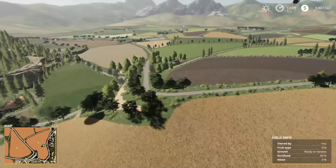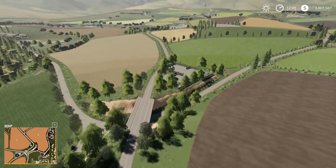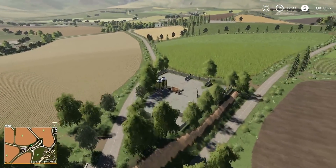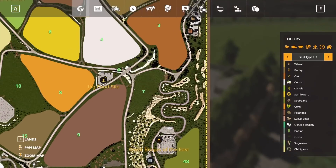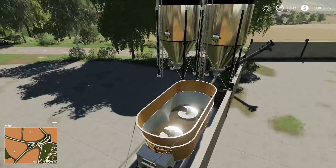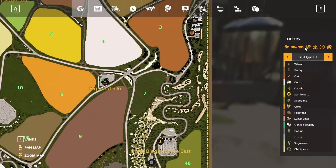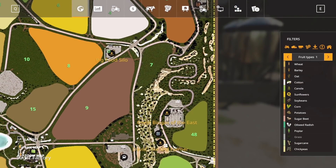Over here we have a pig food silo. I'm assuming you're able to store pig food here and potentially mix it, because it kind of looks like there's a mixer here — you might actually be able to mix pig food here.